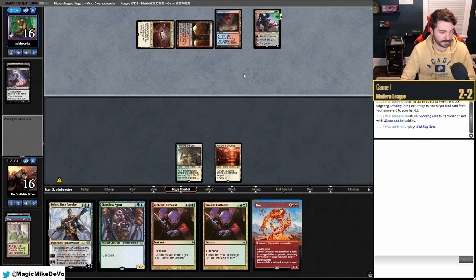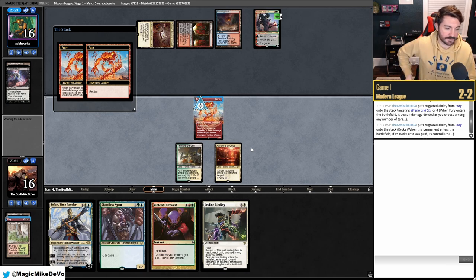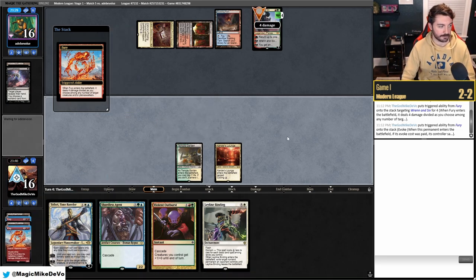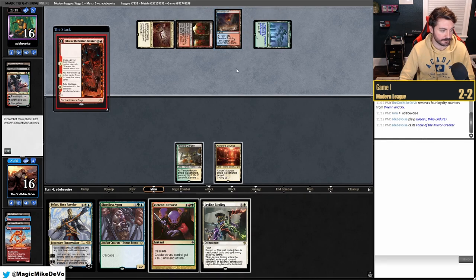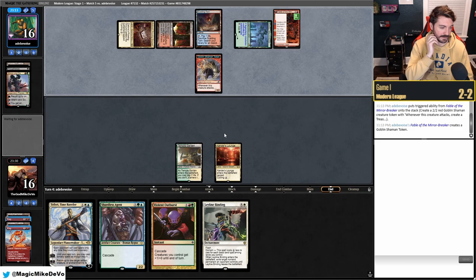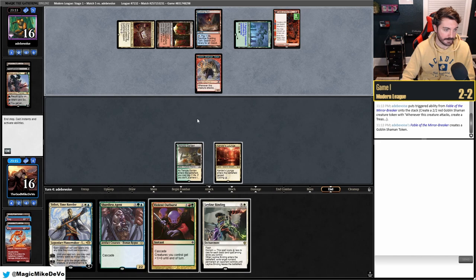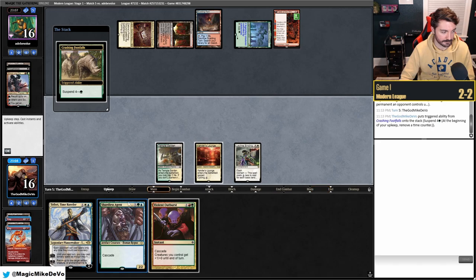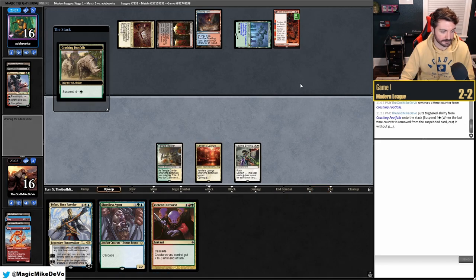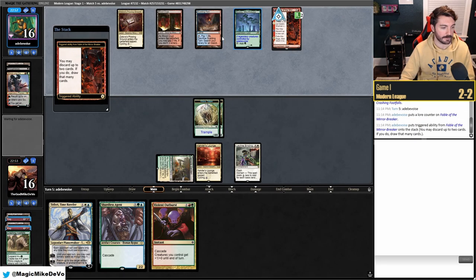They throw back something — it's Fury! We're going to fury it away, pitching Leyline Binding. Really unfortunate that we didn't draw a land — if we had it would basically be game. They don't crack their fetchland — must have just drawn it. We're really hoping to draw that third land. We finally cast our Footfalls — they can't Spell Pierce it since we have two lands.